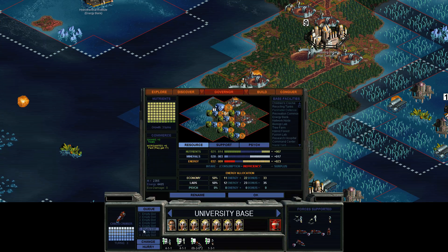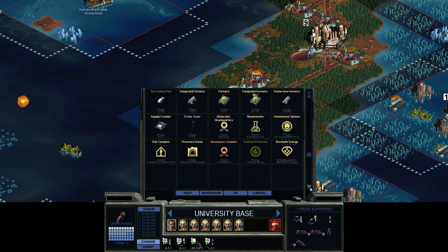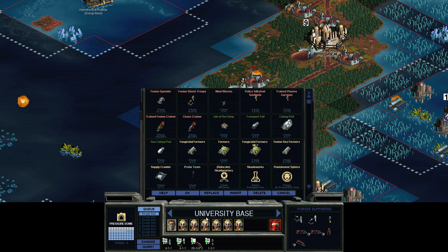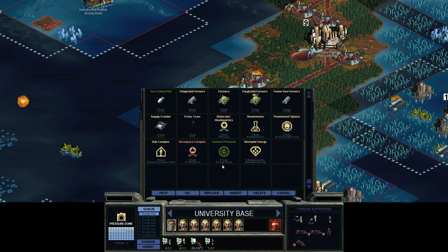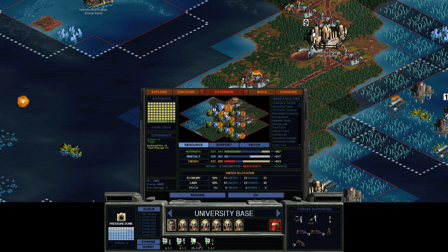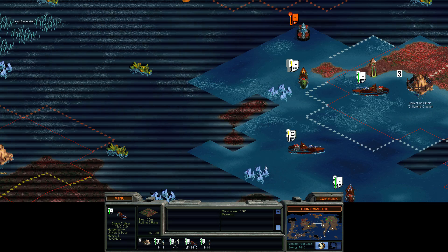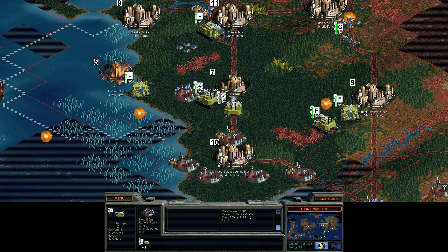Still building — I thought I told you to build other stuff. I must have accidentally cancelled it. I'm sure I told it to build a hab complex or something, maybe a pressure dome. Isn't this my capital? I don't want this place to sink into the bottom of the ocean — we don't want any Atlantis here. Pressure dome and then hab complex — that should work. I must have just messed up. A couple more cruisers is not gonna hurt.